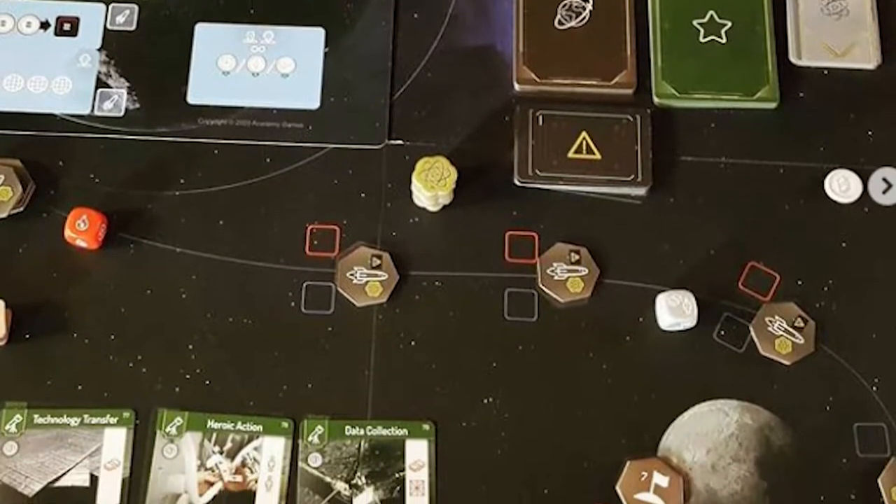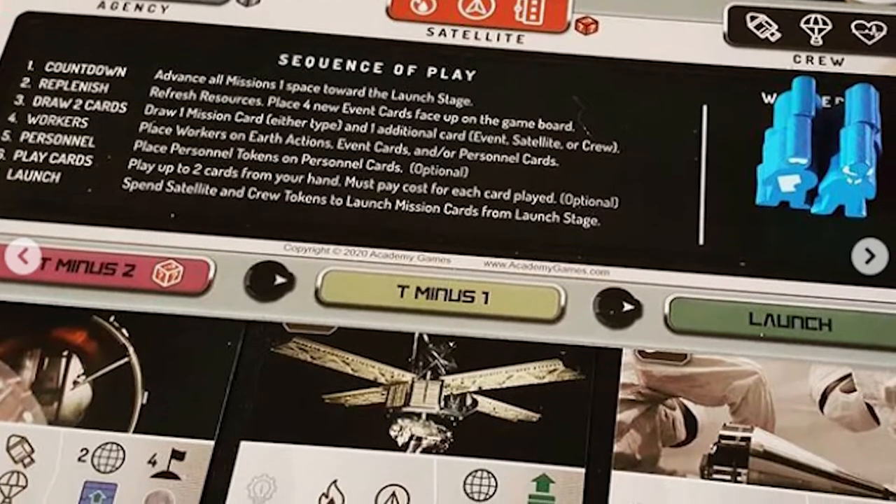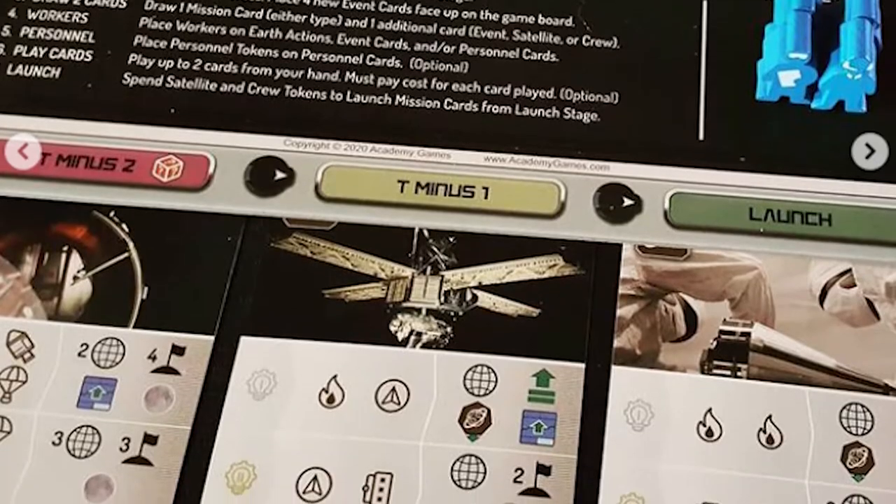You'll be playing as either the USA or the USSR in attempts to get your global space station set up and travel to the moon. You will be gathering your researchers and designing spacecraft and attempting to gather victory points as you move along in this worker placement game. You're going to be assigning your workers and gathering resources, attempting to utilize them for missions and of course stopping your opponents from doing their own.